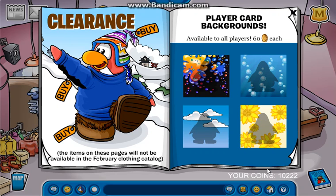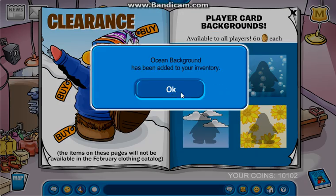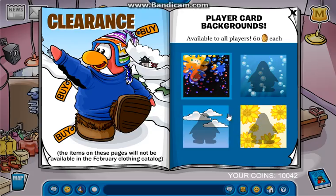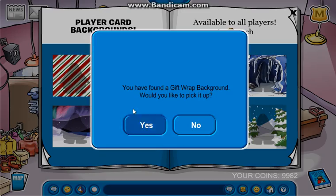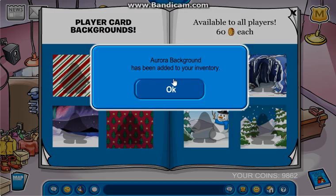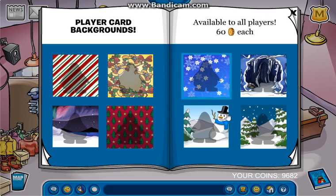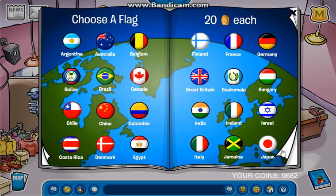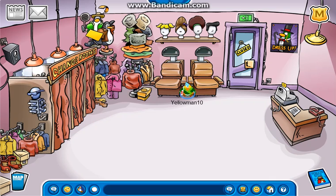Oh, and you also got these new backgrounds. Check out how many coins I have — I have 10,222 coins. So we're going to buy these backgrounds. I don't have that, or this. Well, I've got to get these before they're gone. I don't need the blocks. Alright, that's the new catalog.